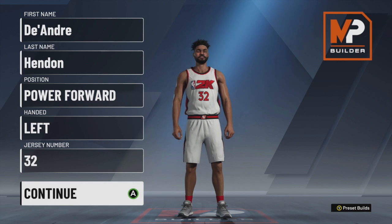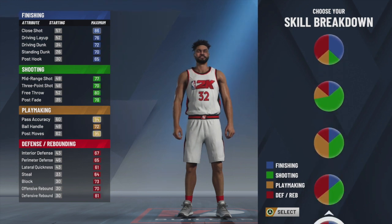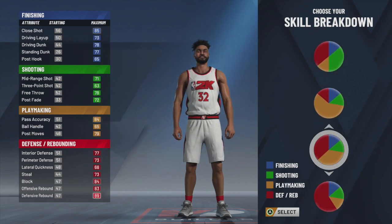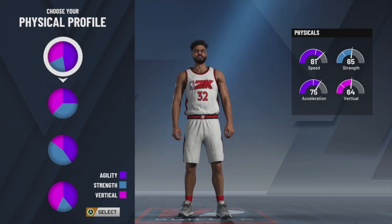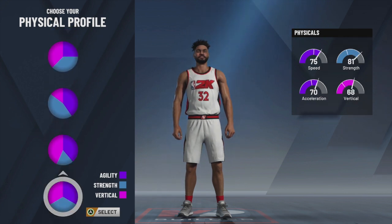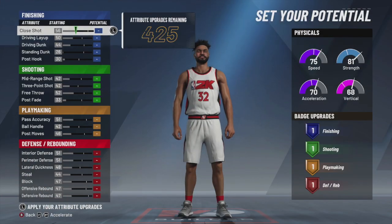All right, for the first build of the day, number five, we're going down and we're going to select the defense and making pie chart. So what we're doing now is we're gonna make this Draymond Green build. The reason why you have to be this pie chart to make Draymond Green and not the two-way stretch...